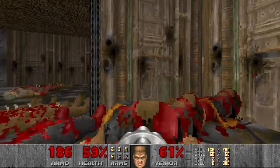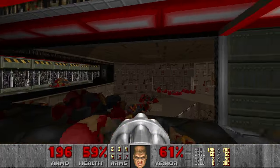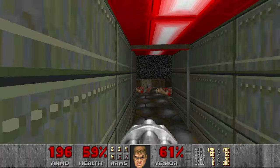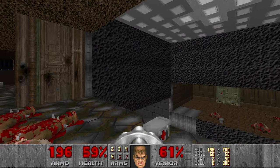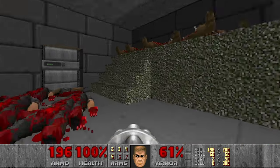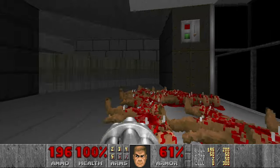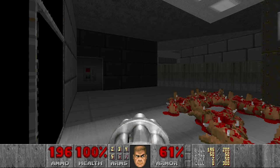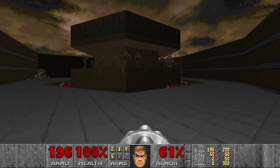Let's grab all the bullets, maybe here as well. Then we go for the BFG — I think it should be in this room. I forgot to press the switch here, it was too late. Let's go up and now make everything here infight.